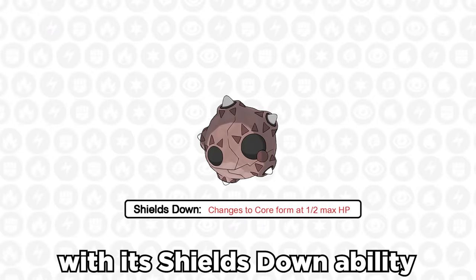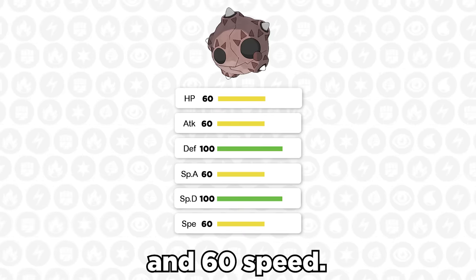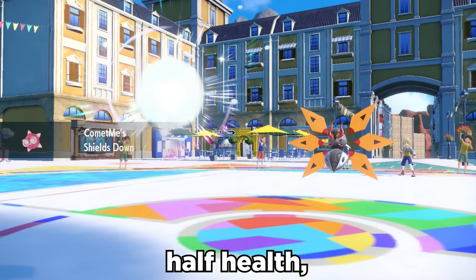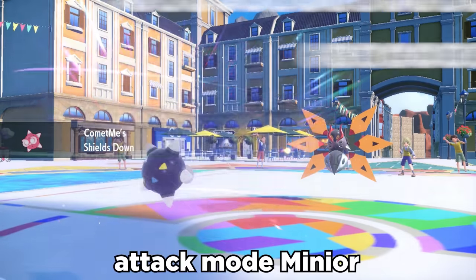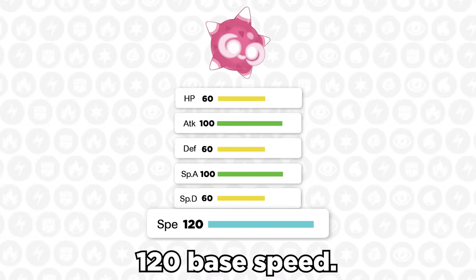With its Shields Down ability, it effectively has two forms. In its Meteor form, it has Base 100 in both defenses and 60 speed. But when Shields Down activates when it drops below half health, it changes to Core form — attack mode. Minior now switches its defenses with its attack stats and also gets an amazing 120 base speed.